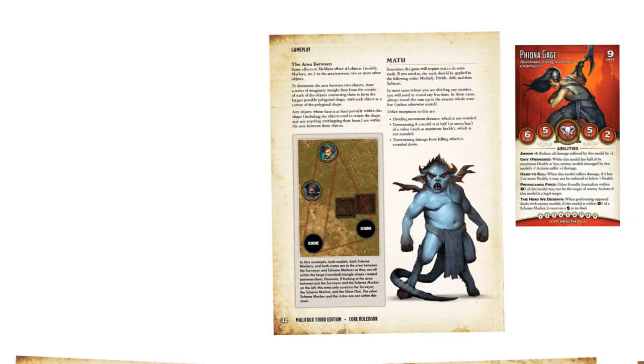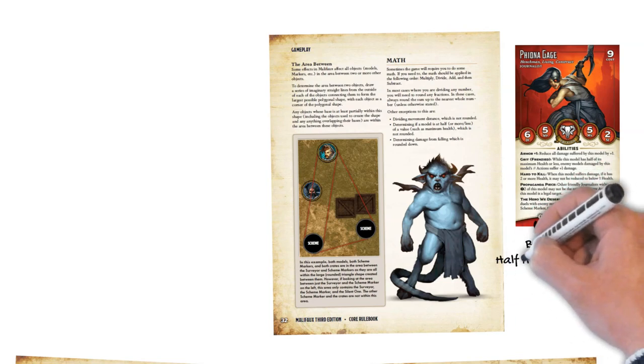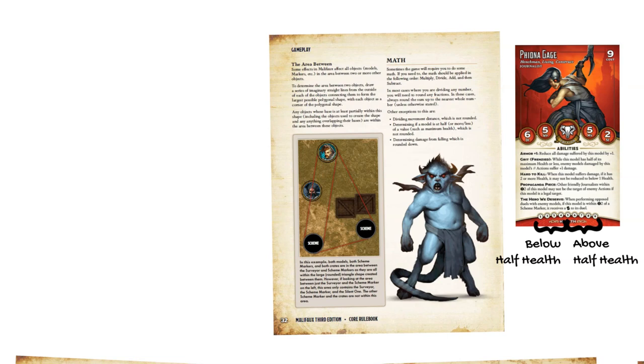For example, Fiona Gage has a Grit Frenzied ability that increases her damage to enemy models when she's at half her maximum health of 9 or less. Since this rule says not to round, half her maximum health is 4.5. Simply put, if she's at 5 health, she's above half her maximum health and doesn't get the grit bonus. If she's at 4 health, she does.